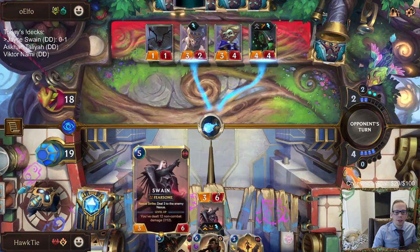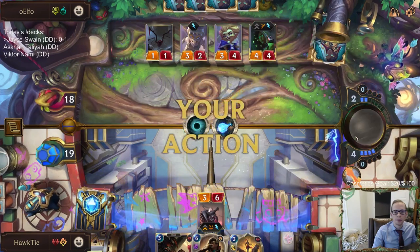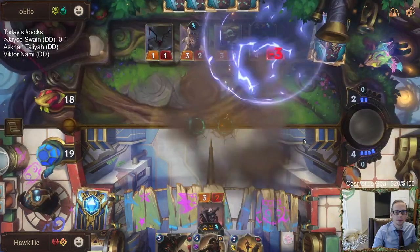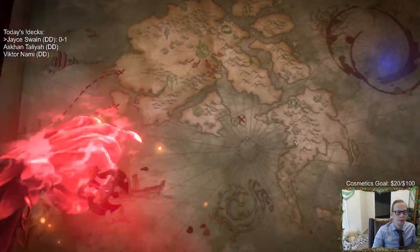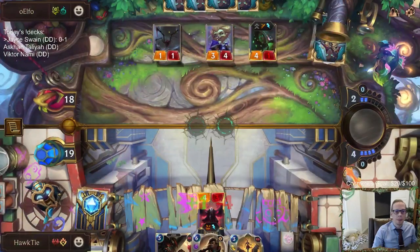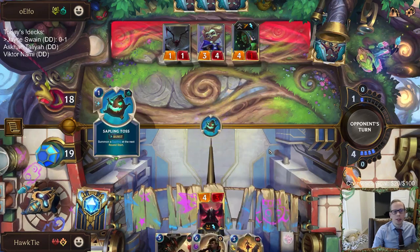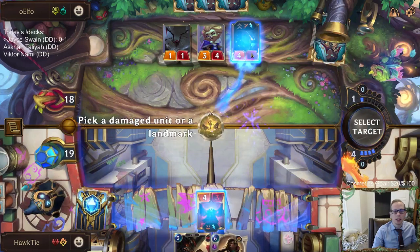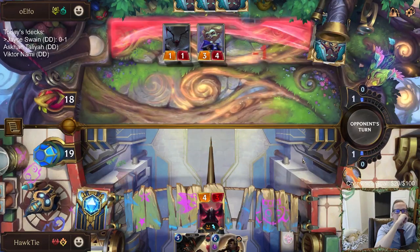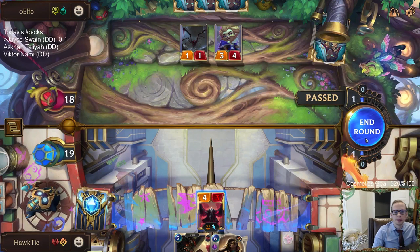We can Shock Blast both of those — that will level up Swain. But we got really, really hurt by playing that Station Archivist and completely wasting it. That's too valuable of a card — I should not have played it, I should have just played the two Mystic Shots and held on to it. It's too valuable of a card to waste like that. Our late game is looking pretty bad.